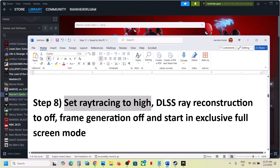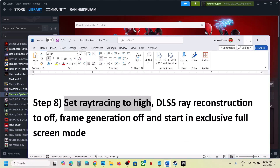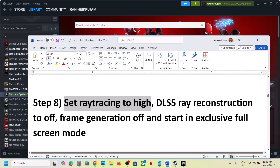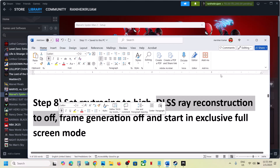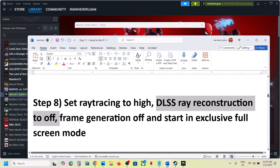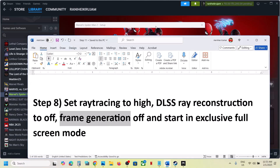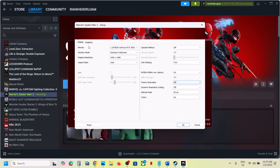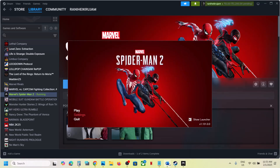The next step is to set ray tracing to High — this has also worked for many players. Go to the ray tracing preset and set it to High. Then turn off DLSS Ray Reconstruction, turn off frame generation, select Exclusive Full Screen, click OK, and launch the game.